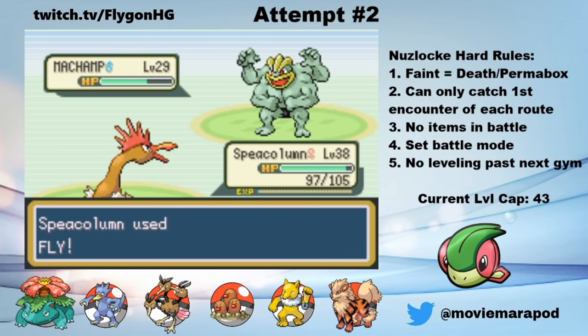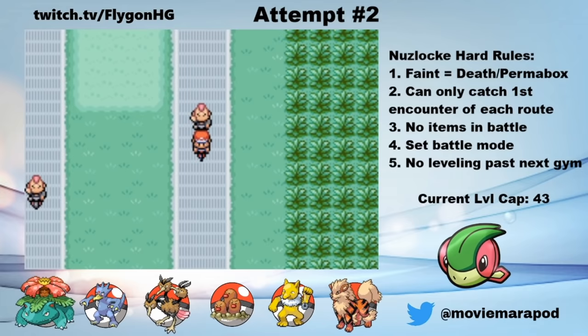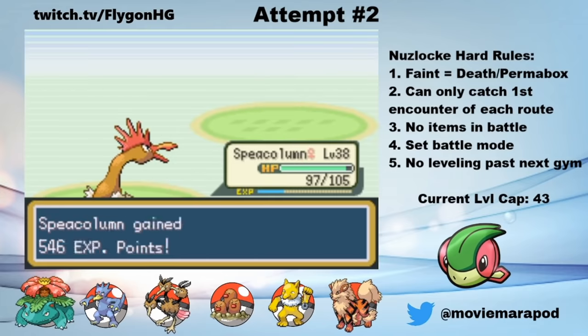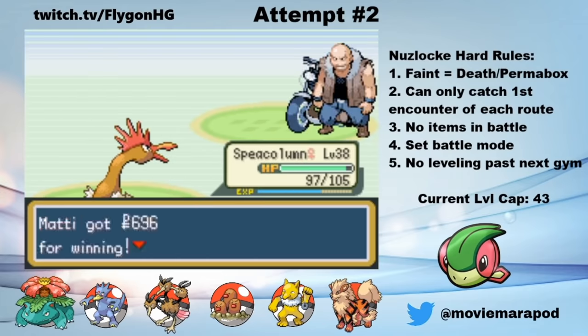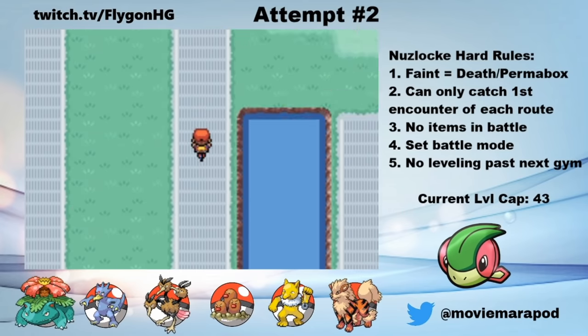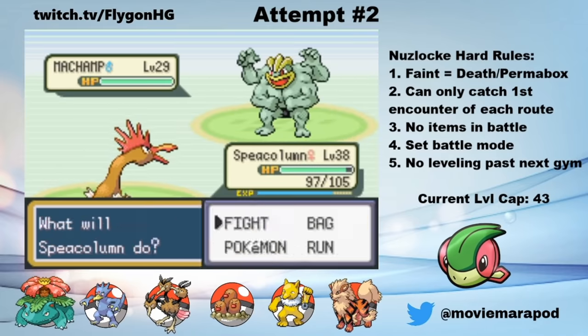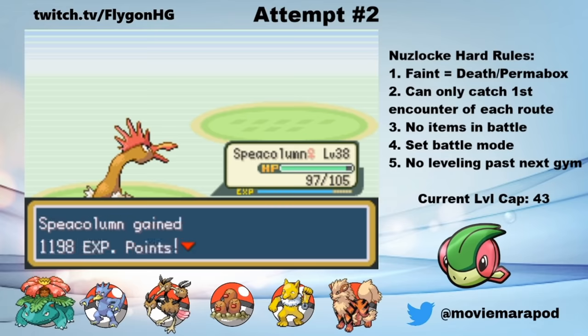Fun fact: there's a trainer on the bike route, Q-Ball Isaiah, who has a Machop and a Machamp. By using the Vs. Seeker, you can fight this guy over and over again. In each battle, he gives you a ton of experience points and also gives you 4 attack EVs, making it a great place to train up physical Flying types. Anyways, after this grind session, it's time to take on Koga and Sabrina.